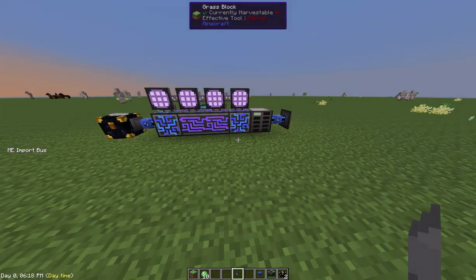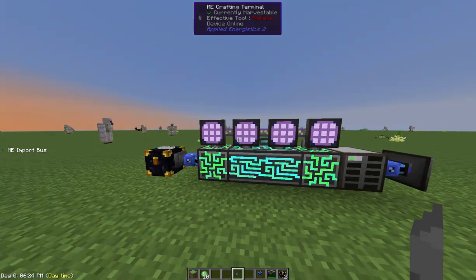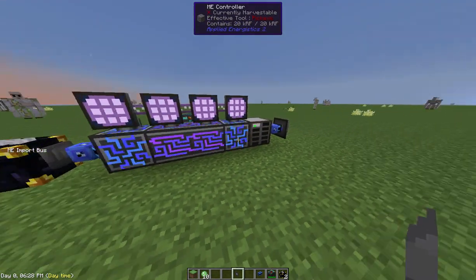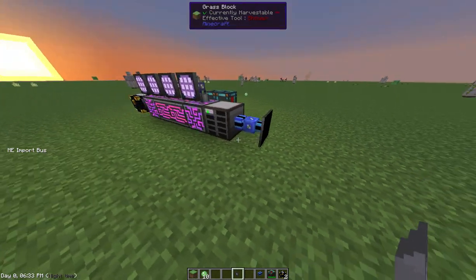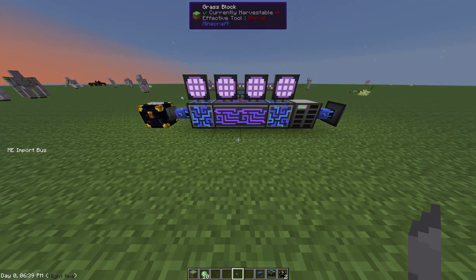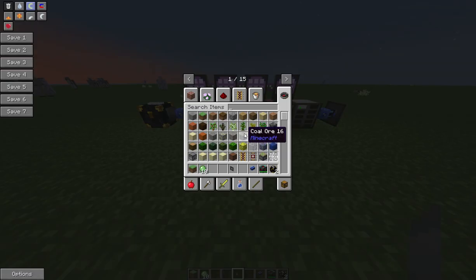Those are probably the most common methods I use — either putting items in by hand or using the ender chest. With the annihilation plane there are even more possibilities. The other thing is the formation plane, which actually brings things out of your ME and puts them into the world. So if you wanted to fill something with lava and you've got lava in your ME system — with ME fluid cells you can actually store fluids in there — let's look that up.